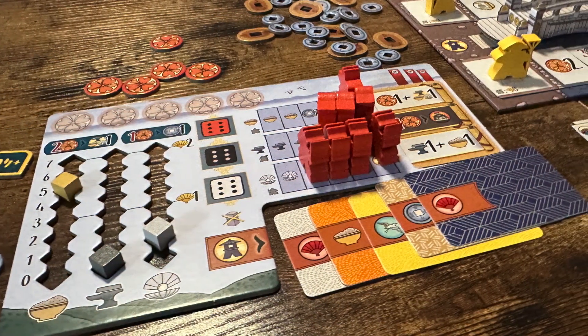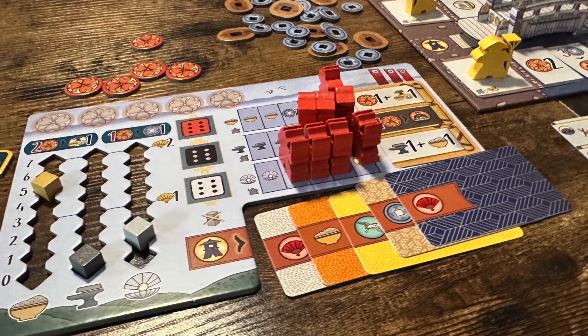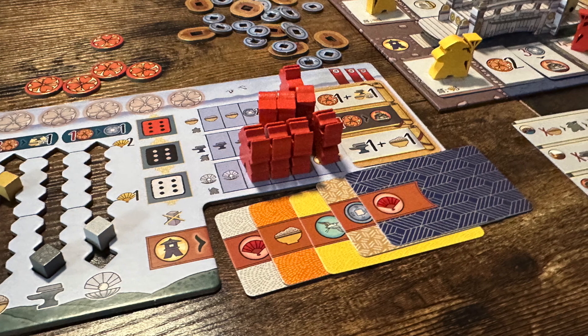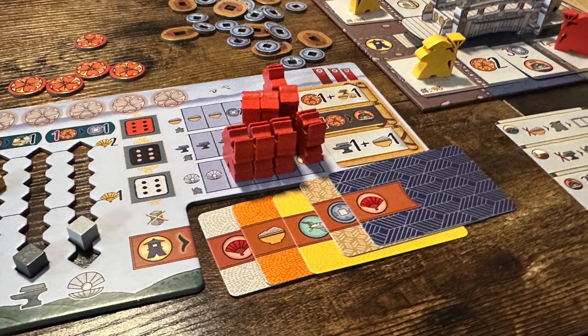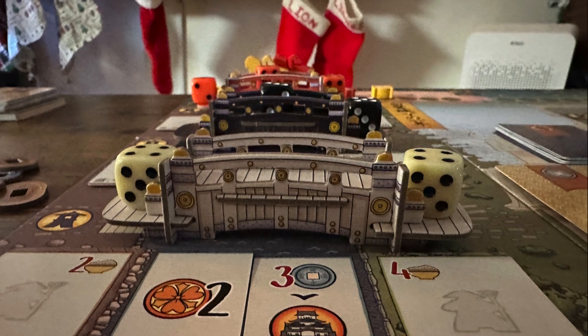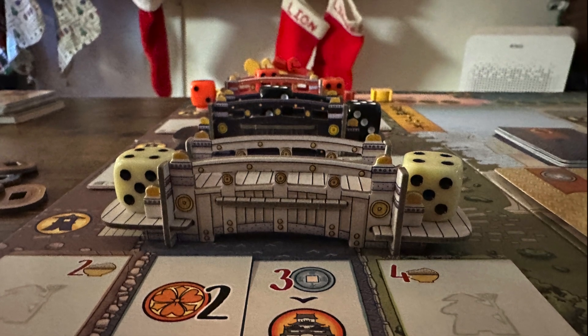This central cost and benefit puzzle, combined with the agonizingly few actions you have to take, is what makes the game. The shared pool of workers in this worker placement doubles down on the consequences of every other player's action, demanding your investment.